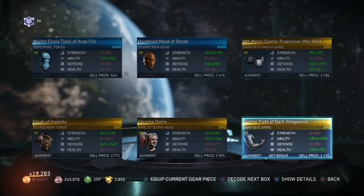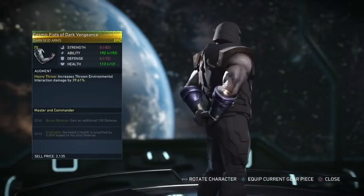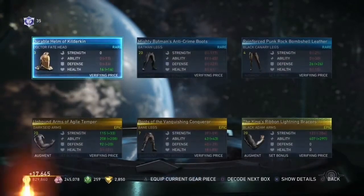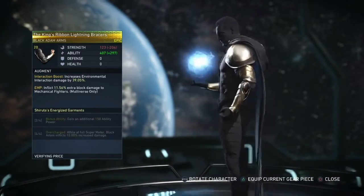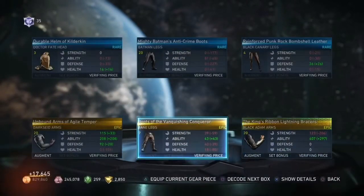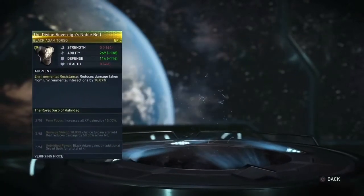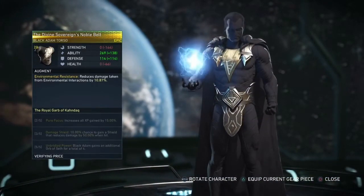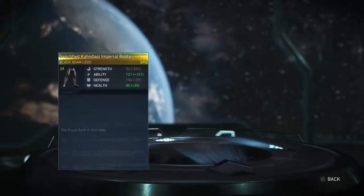Chrome dome. Cosmic fist of dark vengeance. That looks nice. King's Ribbon Lightning Bracers — I don't think we got this. It has a little pointy thing on the side right there, that looks badass too. Another Black Adam set piece. I don't know if I have this but this looks nice too. Another Black Adam set piece.